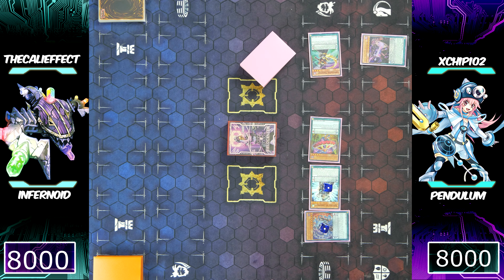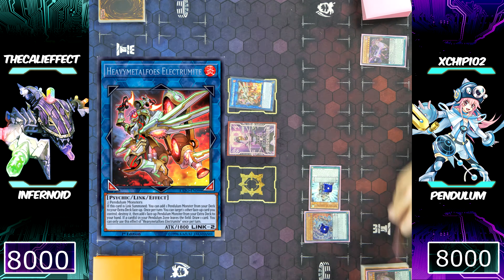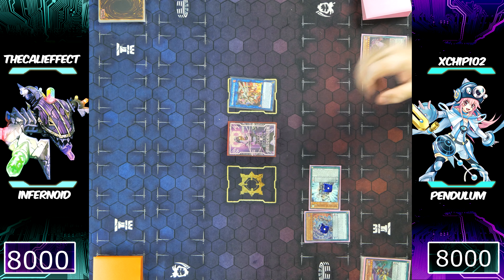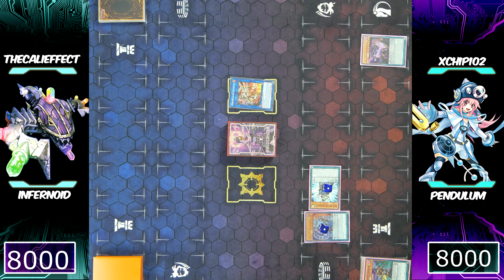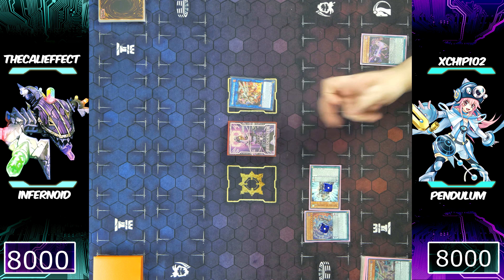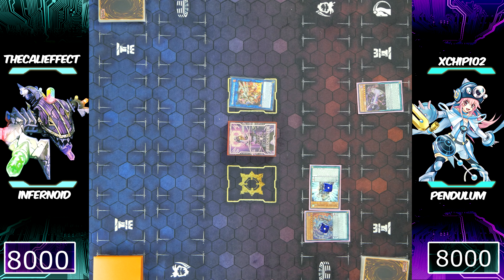Chip has those two monsters on the field with two counters — he'll be able to stop a monster effect. He can now follow up by using both of his monsters for Electromite without worrying about disruptions. He's going to special summon Heavymetalfoes Electromite and trigger its effect, placing a Pendulum monster from his deck to his extra deck. It looks like he doesn't have a way into Supreme King Dragon Darkwurm directly, so he'll place Darkwurm from his deck to his extra deck.